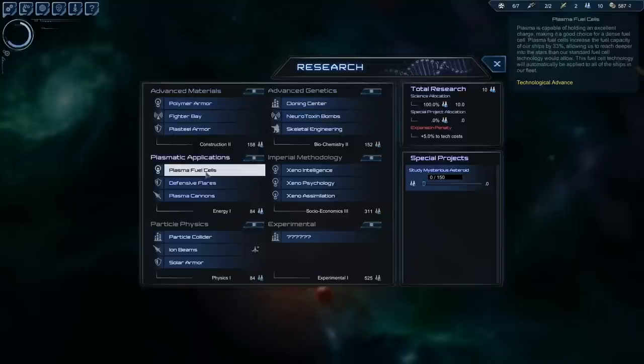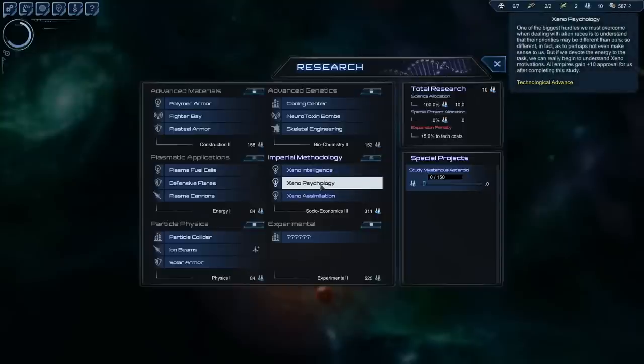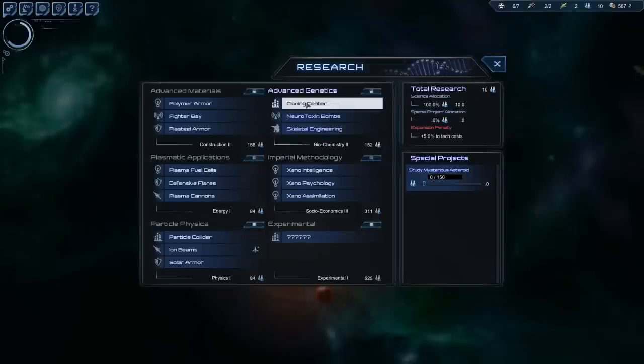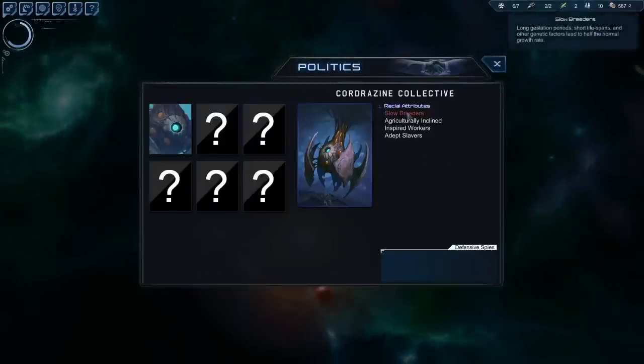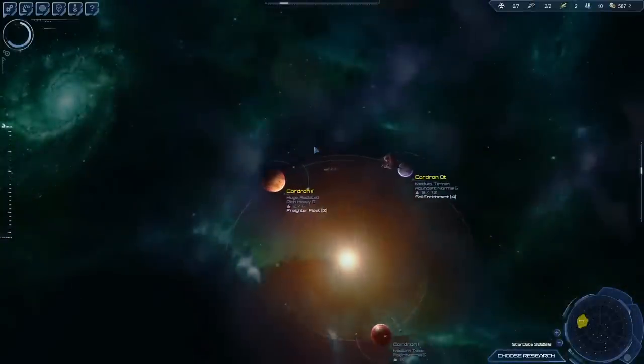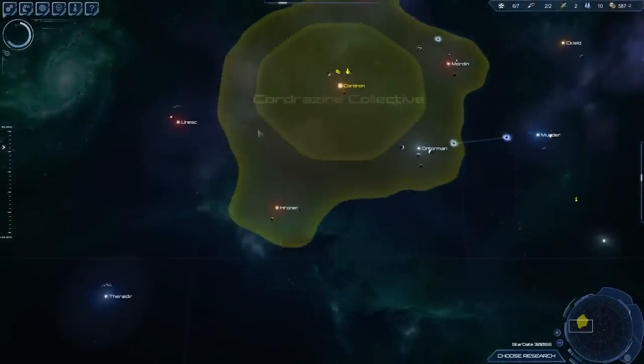So what's up next in research? I think I'll go with plasma fuel cells — I enjoy having more fuel capacity. If your fuel cells are better, it also means you have to put less fuel cells on your ships. I could also go for Xenopsychology, which gives you more approval with every empire, so it's always useful no matter what. The cloning center is also kind of useful, especially with my race since I am slow breeders — I don't breed that fast. So I like having a cloning building on one of my bigger planets so I can use it to ship out people to populate barren planets.